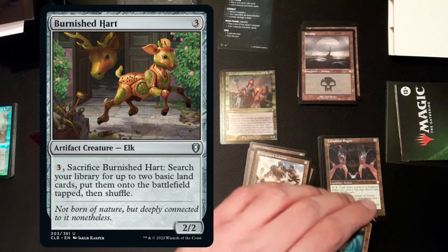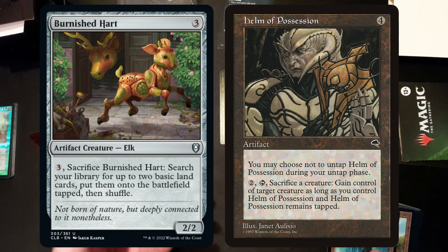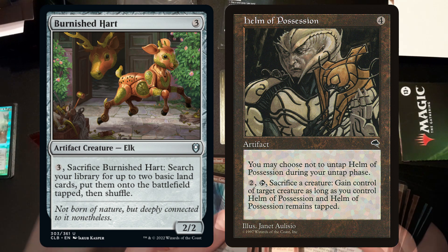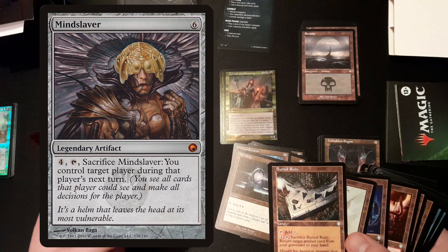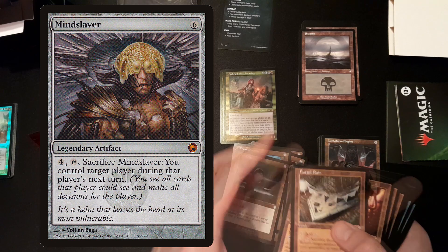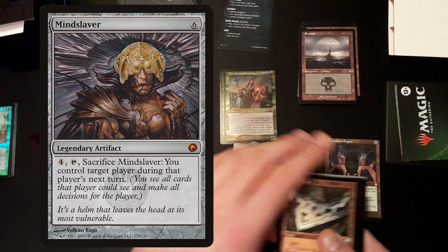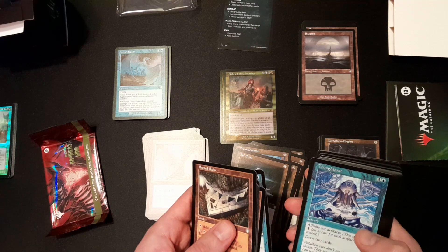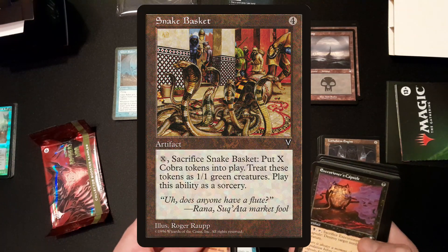Even nicer would be adding Burnished Hart, Helm of Possession — Helm of Possession is a great card to have, a great artifact from Tempest. Mind Slaver lets you control more than one opponent, so that's really when things start getting interesting. Grinning Totem also offers a lot of value from the old artifacts, and speaking of the old Mirage block artifacts, you have Snake Basket from Visions as well.